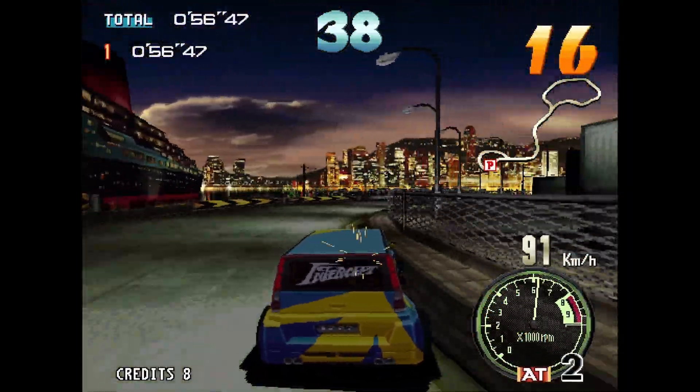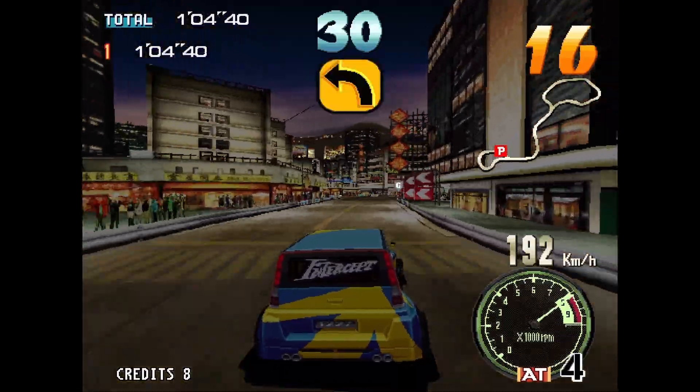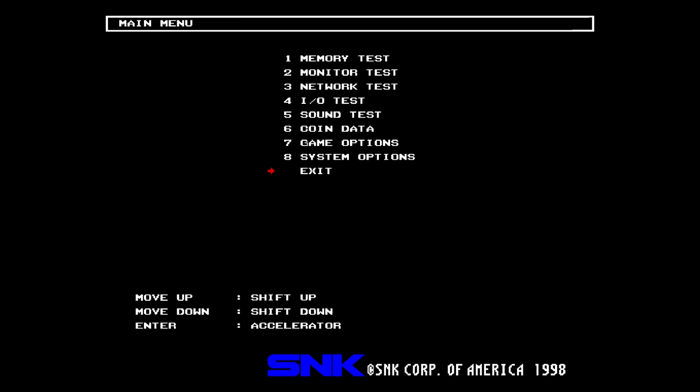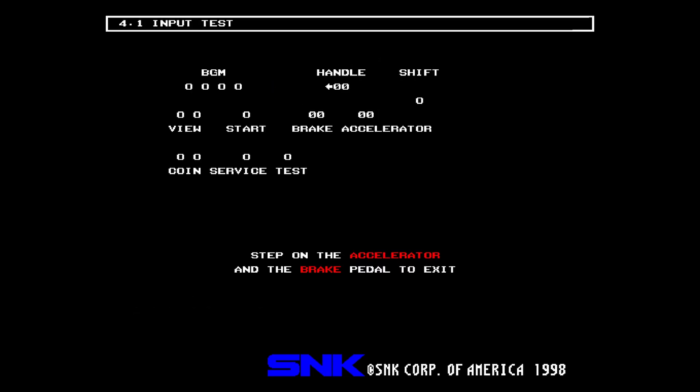Moving over to the racing games — Round Trip RV as well as Offbeat Racer — these pretty much work and they do not have a complex calibration menu for steering. If you go into the menu and try to calibrate, it's just going to ask you to leave your analog stick in the dead zone in the middle and hit start, and then it'll automatically calibrate. MAME does a great job of this. You can also switch the traffic lanes from right to left, so if you're emulating anywhere in the world where you drive on the left versus the right, you can do that. If you want to use a wheel, you'll have to go into settings and make sure the analog is mapped to a wheel, but that is a different tutorial.